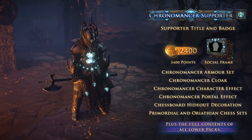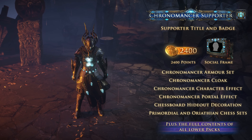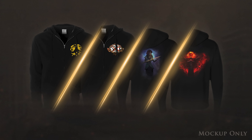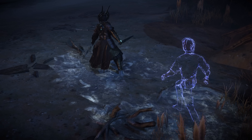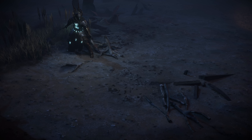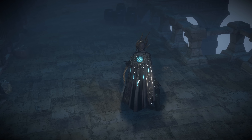The Chronomancer Supporter Pack contains its full value in points, a complete armor set, four additional microtransactions, and the entire contents of the Tormentor, Hellfire, and Bloodthirsty Supporter Packs. The PC version of the pack also includes a Path of Exile t-shirt and hoodie of your choice. The gem on the back of the Chronomancer armor set's chest piece empties when you use a cooldown skill and refills as the cooldown recovers, causing a burst of magic when the cooldown is ready. The set also comes with a matching cloak.